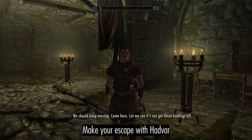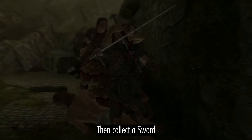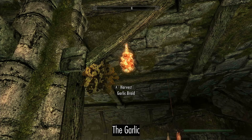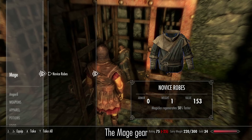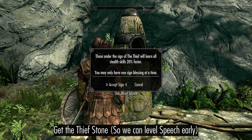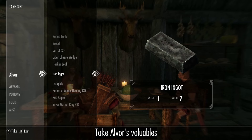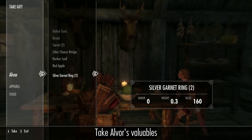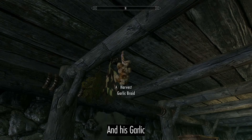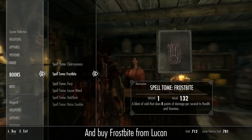Make your escape with Hadvar, then collect a sword, the garlic, mage gear, and most importantly a shield. Get the Thief Stone, take the elf's valuables and garlic, then sell your loot and buy Frostbite from Lucan.